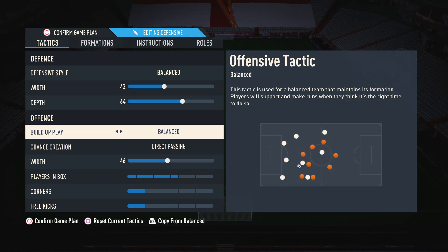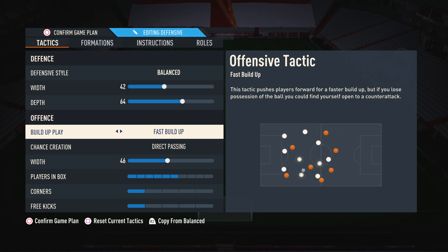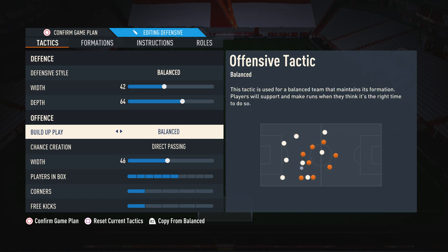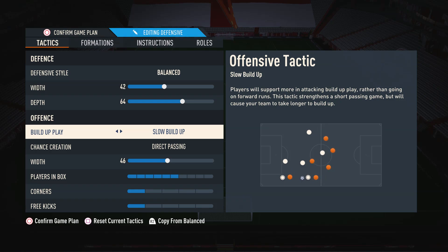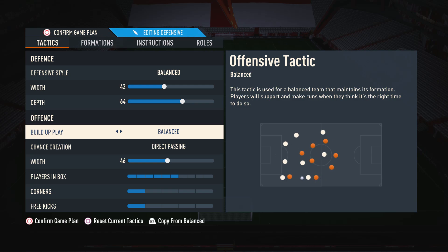Moving on to build-up play, I have this on balance — kind of the same reason as the defensive style. It gives you more control over your team. When you have this on balance, you can pick and choose when and where you use each style of build-up. If you want to play slowly you can, and if you want to play a bit faster you can too. If you use slow build-up you always have to build up slowly, and with fast build-up you always have to play quickly — which is why balance is the best in my opinion.